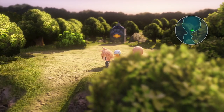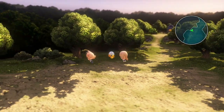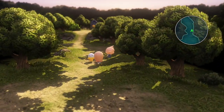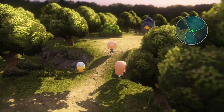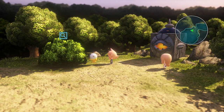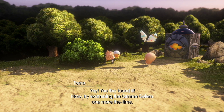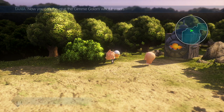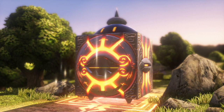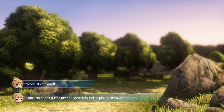How do I use the ability? Do I just walk normally and does it find things automatically? I'm going to be walking around to see what happens. What - I found something! Yay - you have found it! Now try examining the Gimme Golem. It vanished - that's so cool. I guess the Choco Chick found us just the item we needed.